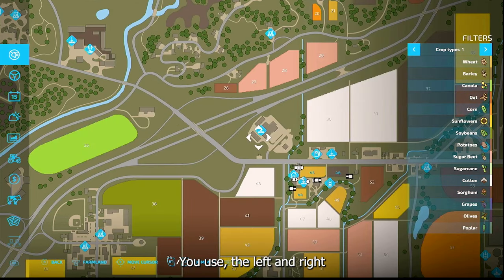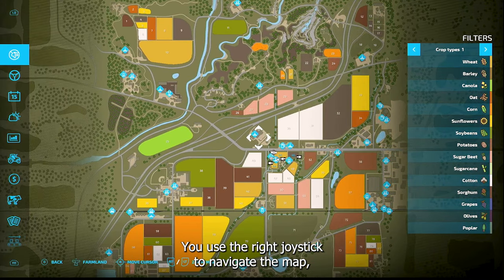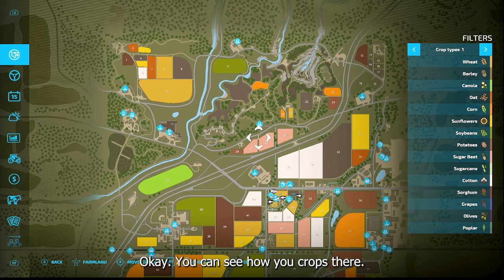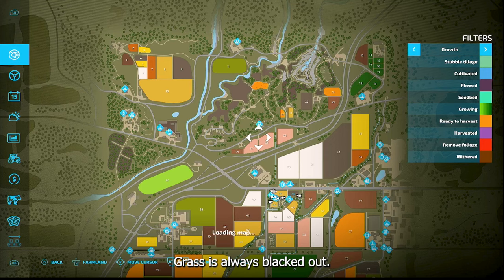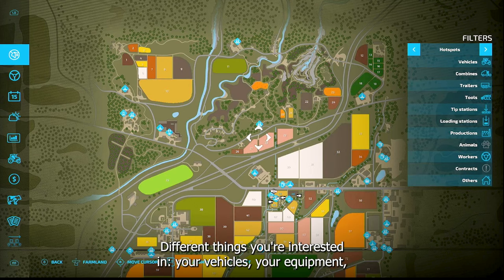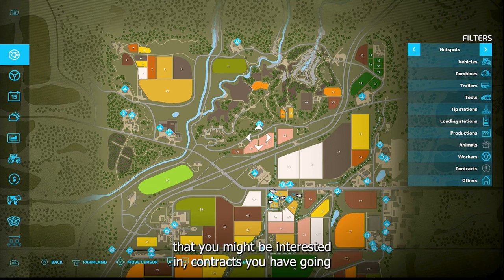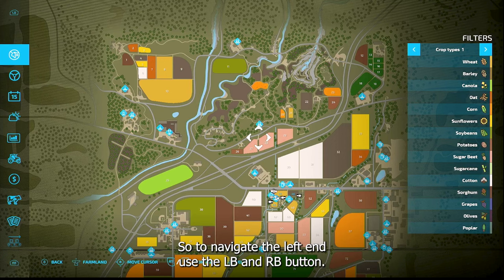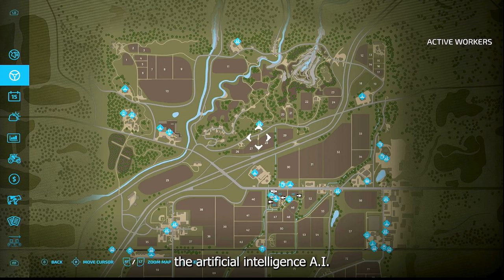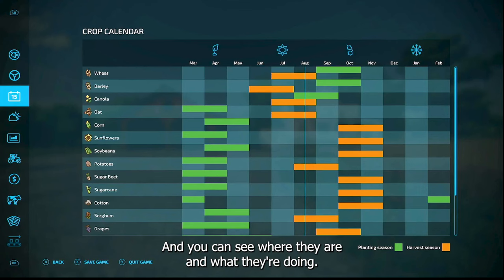Use the right joystick to navigate the map, and the left joystick to move the right-side menu. You can see all your crops — grass is always blacked out. Scroll to see growth stages of different crops, soil composition, vehicles, equipment, areas to sell things, animal locations, and contracts. Use LB and RB to navigate the left menu. The drive map shows AI workers and what they're doing, such as taking a load to market or working a field.